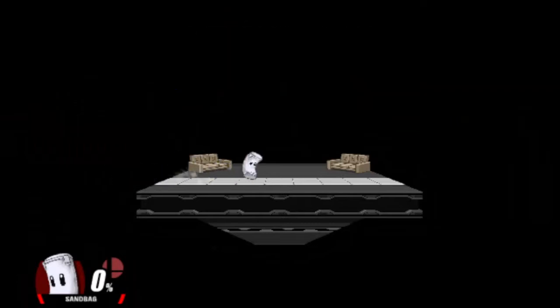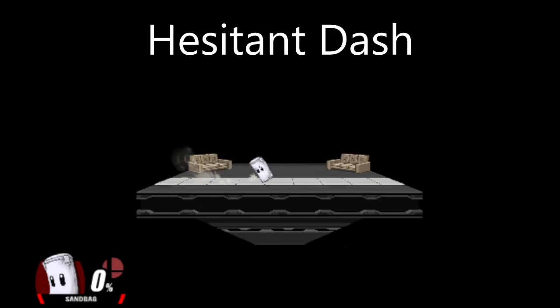For starters, Sandbag's dash sucks. It's slow, and he literally stops. There are two basic ways to bypass this — I call them Hesitant Dash and Mash Dash. Hesitant Dashing basically has Sandbag foxtrotting across the stage. You know you've done it optimally when you don't hear Sandbag's initial dash. I never use this because it's not very easy and it's a little tricky on the fingers.